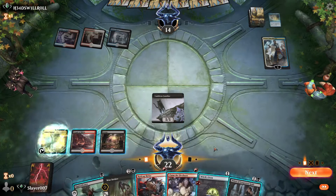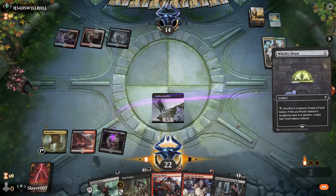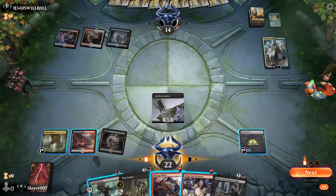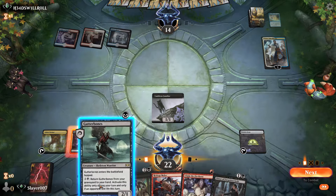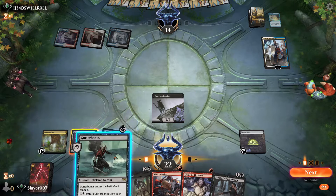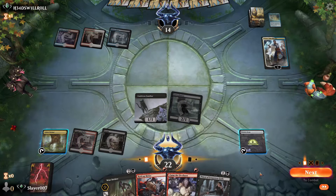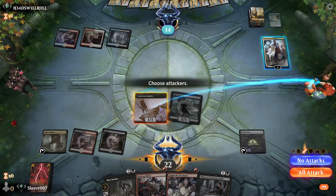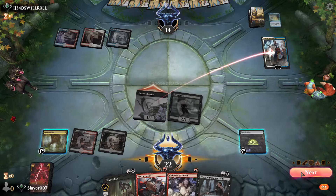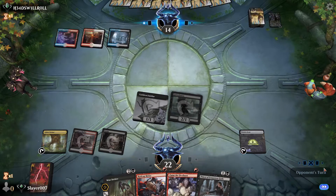We get to Fabled Passage, play the Witch's Oven. We can play Gutter Bones here — if our opponent wants to Deafening Clarion, that seems fine with us at this point. We'll just do that, get Teferi off the battlefield, and pass the turn.